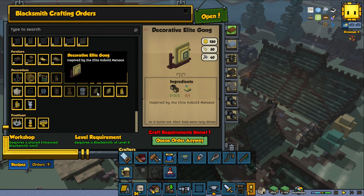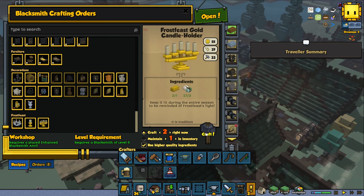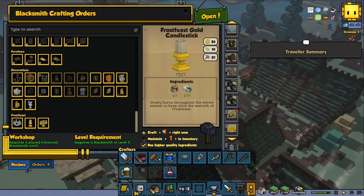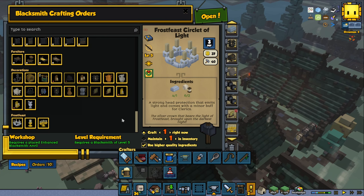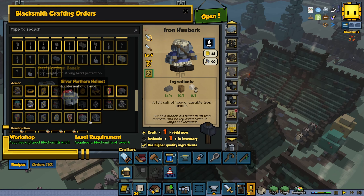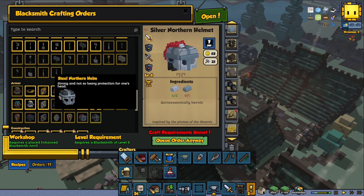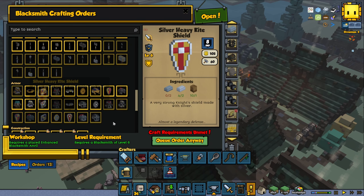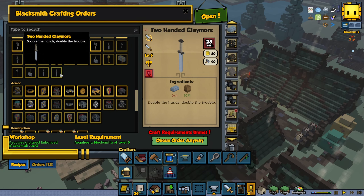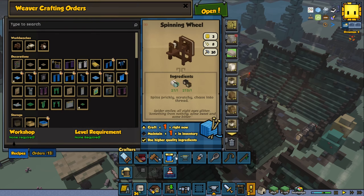We're also going to queue up the elite gong again. I saw we had a few of these queued up, so I'm going to make sure to make a few of them. And maybe a silver northern helmet, and a two-handed claymore — loads of damage. That's going to be the blacksmith queue for now.